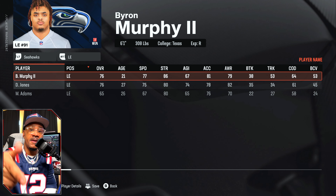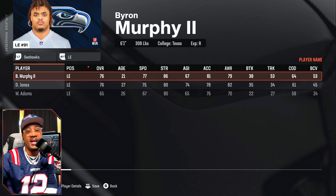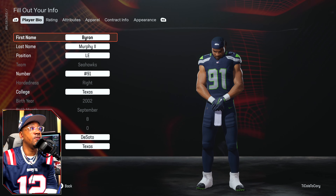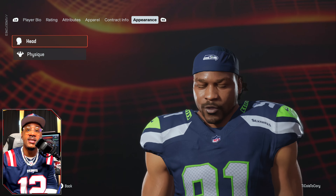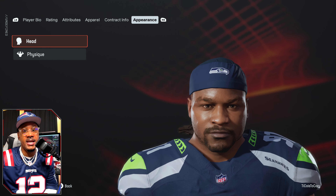The sixteenth pick — Byron Murphy II out of Texas, plays for the Seattle Seahawks. He does not have a face scan in the game — this is clearly a placeholder. Face scans may be coming through the first title update in Madden, which does drop face scans. I'll be covering that, so stay locked.